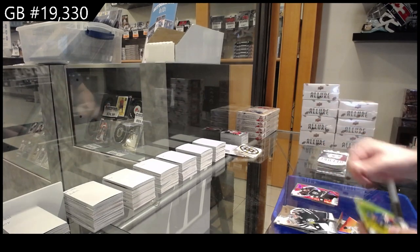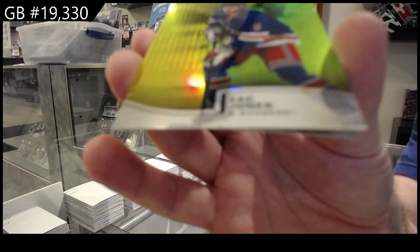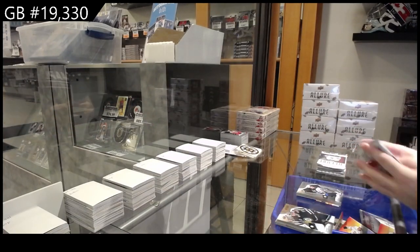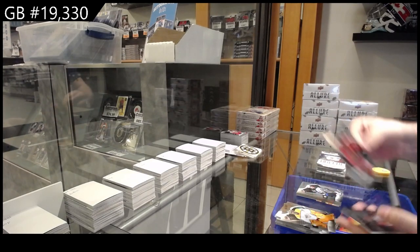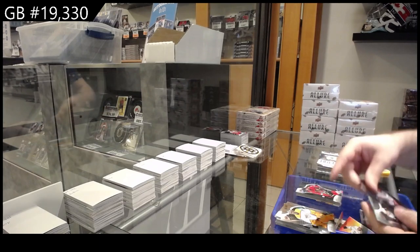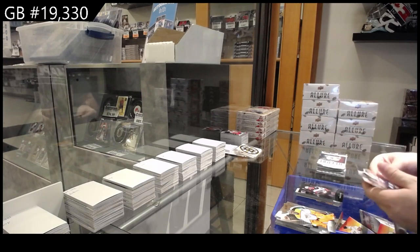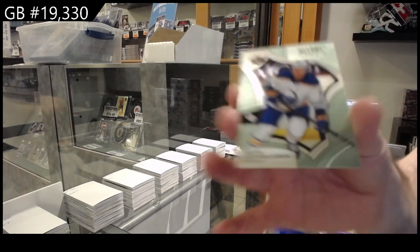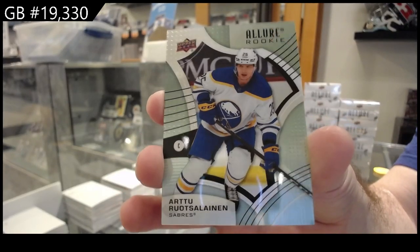One by one crossing them off — no red rainbow for LA. We've got a Zach Jones yellow green for the Rangers, and Perfetti for the Jets rookie. We've got a black rainbow of Seth Jones for the Hawks, control room McTavish for the Ducks, a rookie of Barry Boulet for Tampa, and an added extra steel parallel rookie of Rustelinen for Buffalo.